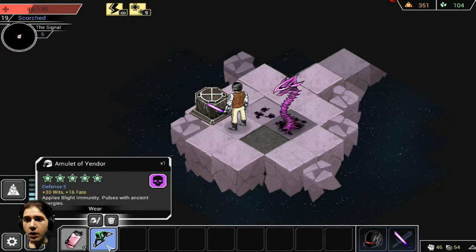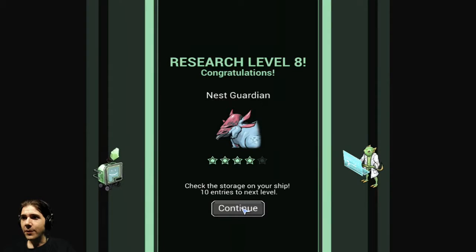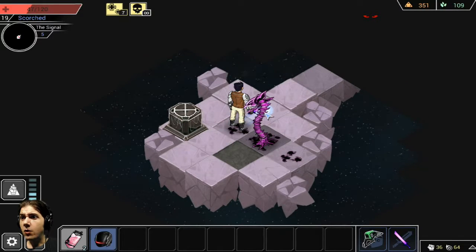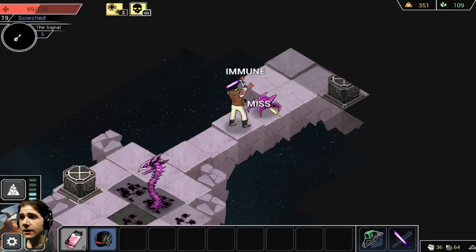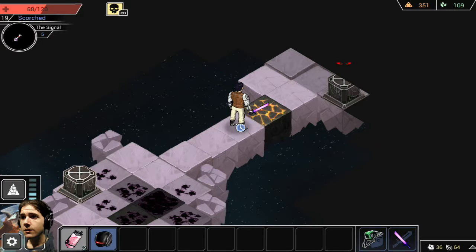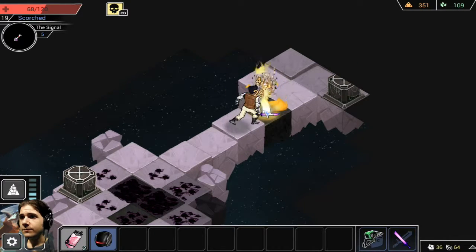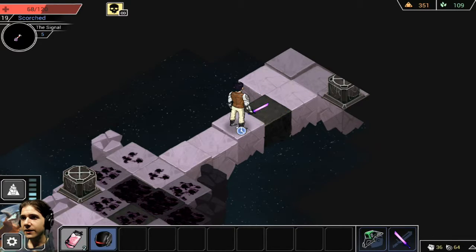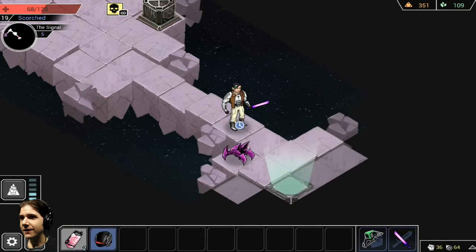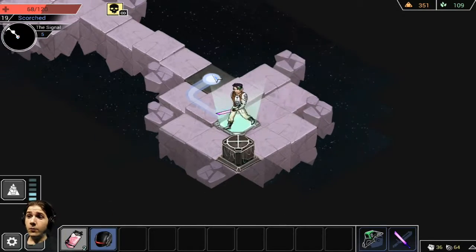What's that? Oh — the Amulet of the Indoor! It applies Blight immunity, pulsed with ancient energy. It's a helmet — plus five defense! I will wear the Amulet of the Indoor and get a bonus. I've got flammable liquid, but I don't think that's gonna save me. Immune — good lord! Yes — the Amulet of the Indoor will save me! I'm immune to the Blight. I have the Amulet of the Indoor. I have the cure to the Blight. I am the chosen one. I should have worn the Amulet of the Indoor right from the start — I didn't know it was a wearable item. We've done it.